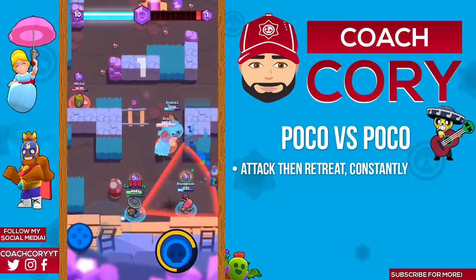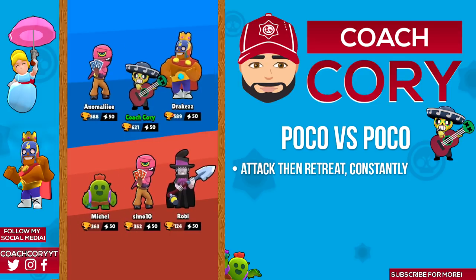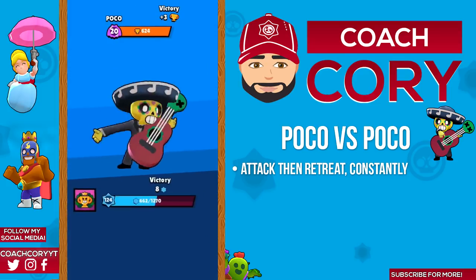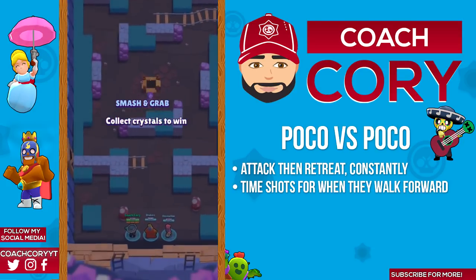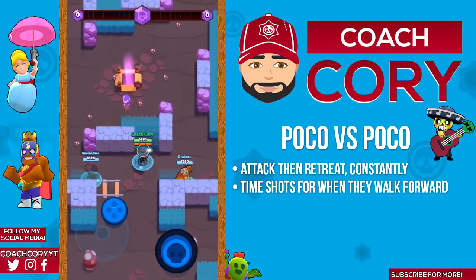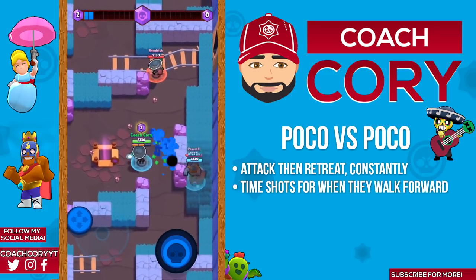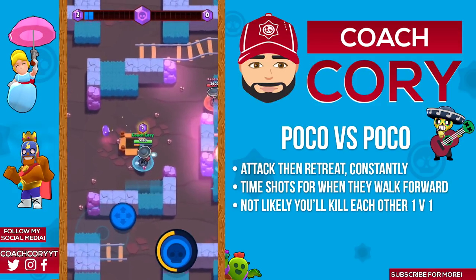For the mirror matchup, Poco versus Poco: much like Nita versus Nita, this matchup typically turns into a game of chicken — seeing who can get the other one to walk into their shot. You're gonna want to attack and then retreat constantly, trying to time your shots for when they're walking forward so your shots hit them and theirs miss. It's not very likely that you'll kill each other though, at least not without help from a teammate.